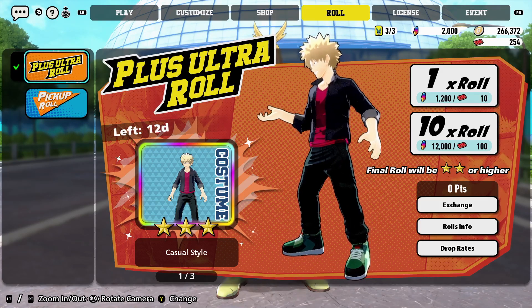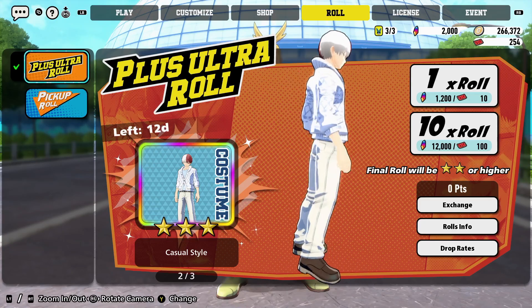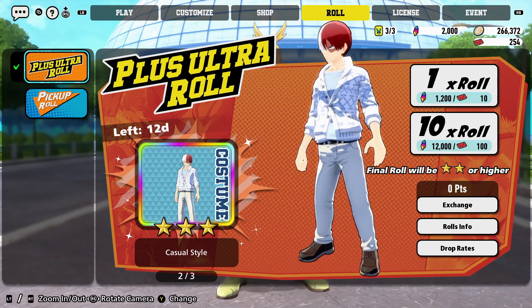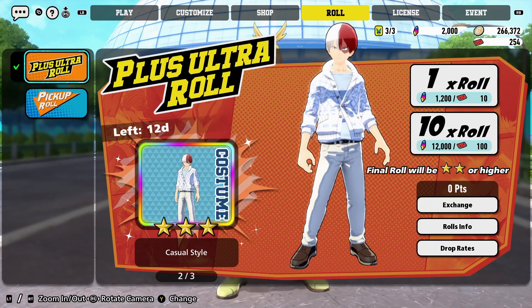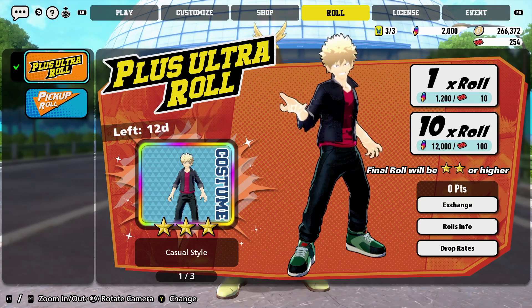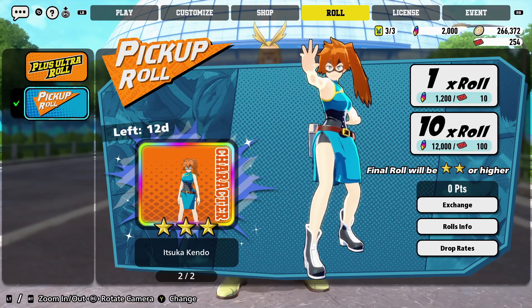I really like Todoroki's though. He's got this cool sweater, a really nice sweater button-up, and he's got the white jeans. I really like this Todoroki. For the pickup rolls you can get Iida and you can get Kendo, but obviously you want to do a ten-roll so you can get other stuff as well — they're the main ones.